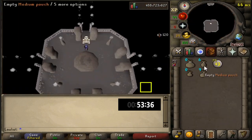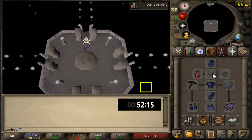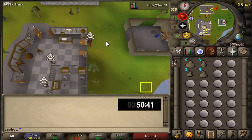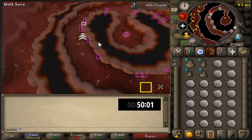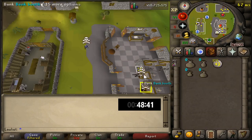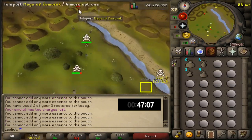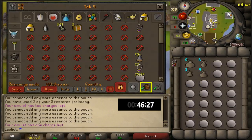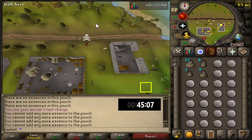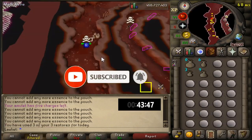Another plugin I used was the Item Charges plugin, just to see how many charges I had left in my glory. Having it in a little info box on the left side of the inventory helped me keep track. That was the Item Charges plugin with the Show Info Boxes option ticked. The last plugin I used was the Essence Pouch plugin, found in the plugin hub under RuneLite. It puts a number over the rune pouches to show how much rune essence you have in there, though if you're clicking fast sometimes it doesn't register.